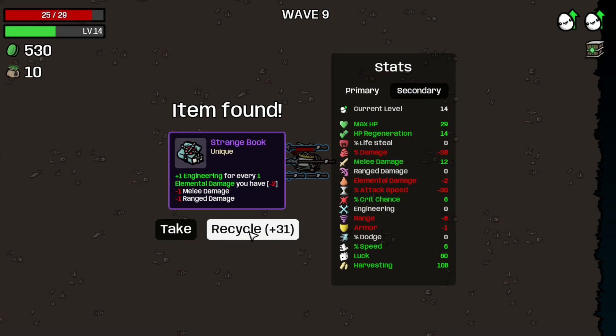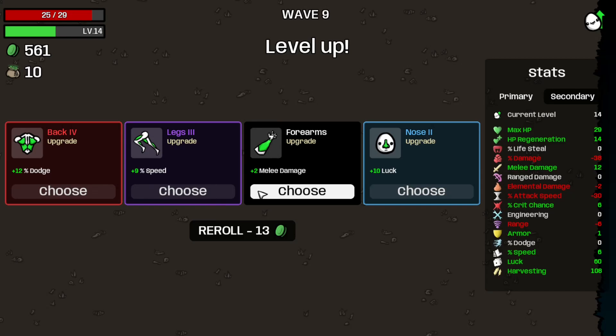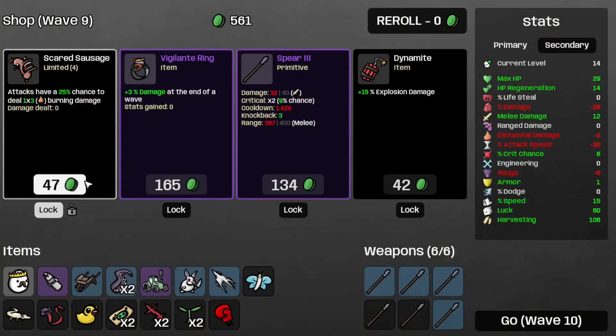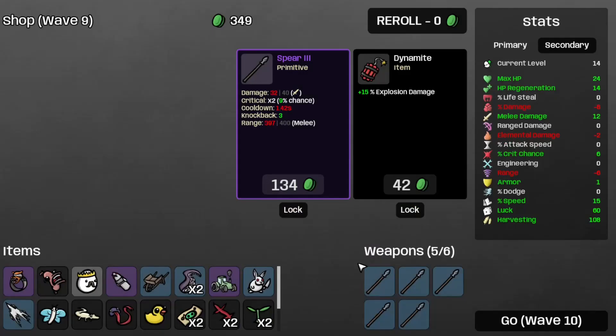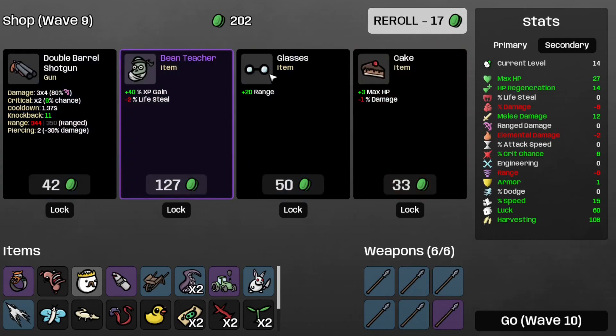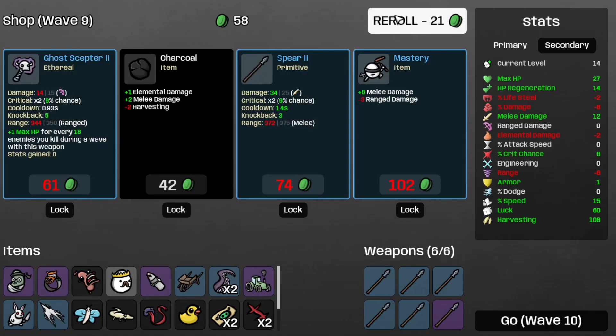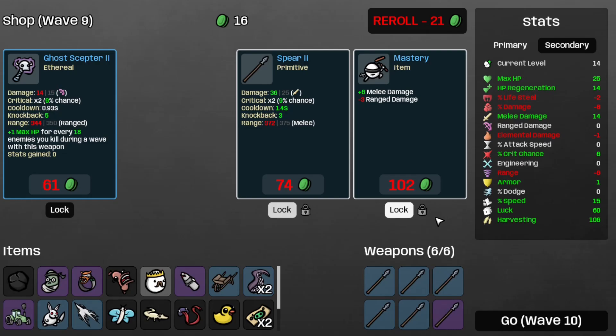Let's recycle the Strange Book. Take some more armor. Take the Speed, because speed is king. Take the Scared Sausage, the Vigilante Ring, and the Spear 3. Nothing here that I want. Take the Bean Teacher. Save the Spear 2 and the Mastery for later. Move on to Wave 10 after we take the Charcoal — that's more elemental damage and melee damage, both of which we want.